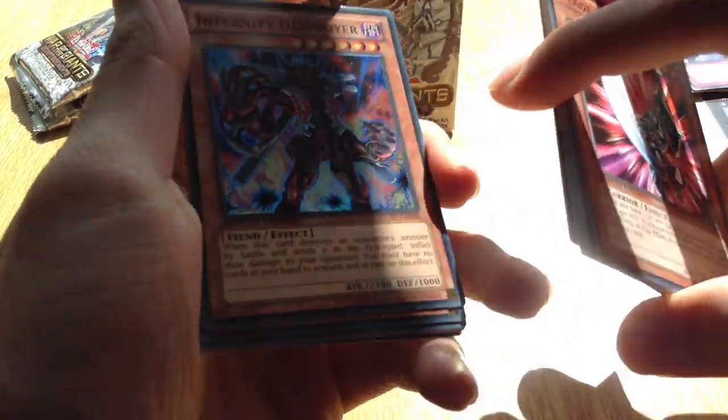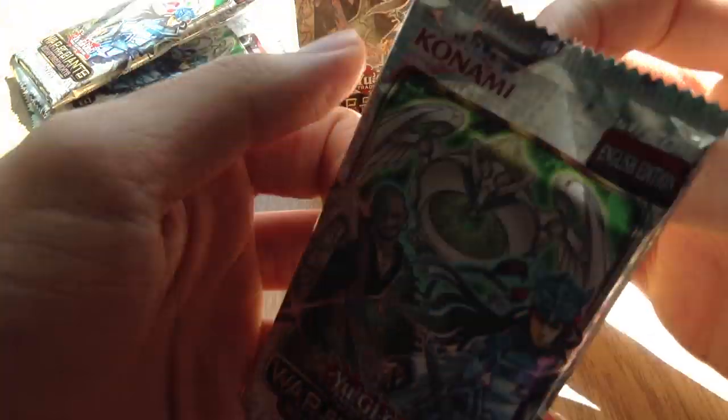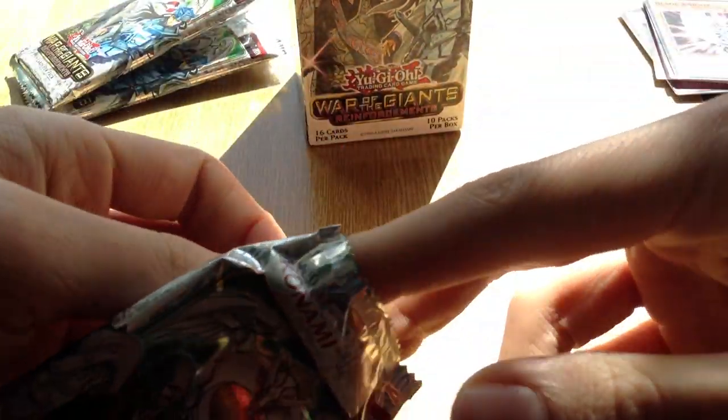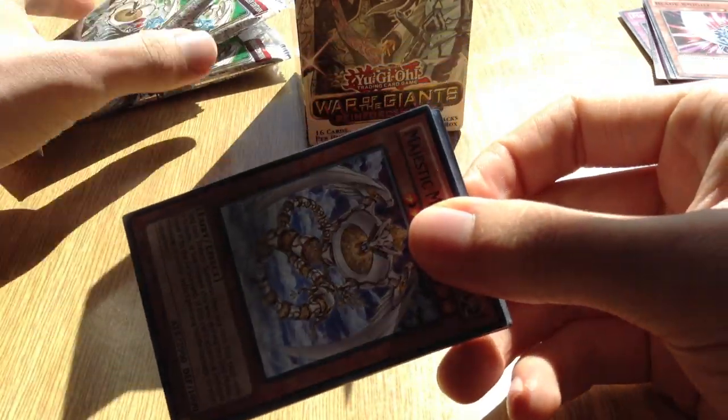Infernity Destroyer, General Ryo of the Ice Barrier, Necklord, Army of Grinnell, Butterfly Yoke, Megamorph, and an Adhesion Trap Hole. Not bad quantity of cards - they're all limited edition, which I don't think really speaks much for the set to be honest, because at the end of the day it's only a print on the name. But I guess limited edition gives it some more value, which I really wouldn't expect it to.